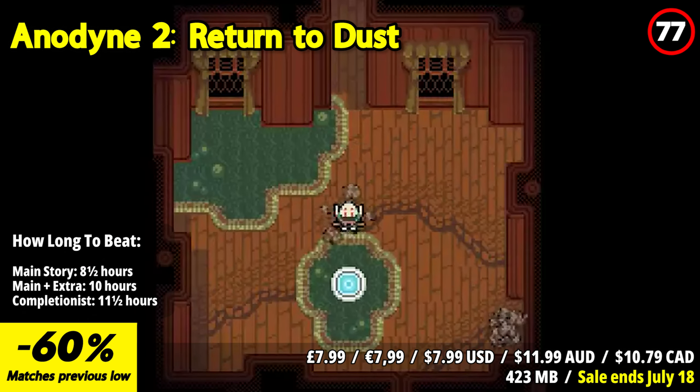Anodyne 2's gameplay revolves around exploration, puzzle solving, and platforming. Each area presents unique challenges and cleverly designed puzzles that require both critical thinking and nimble maneuvering. The ability to shrink and enter the minds of characters adds an intriguing dimension to the gameplay mechanics.